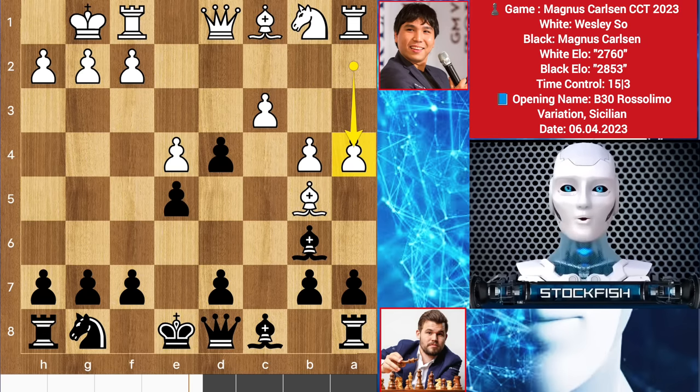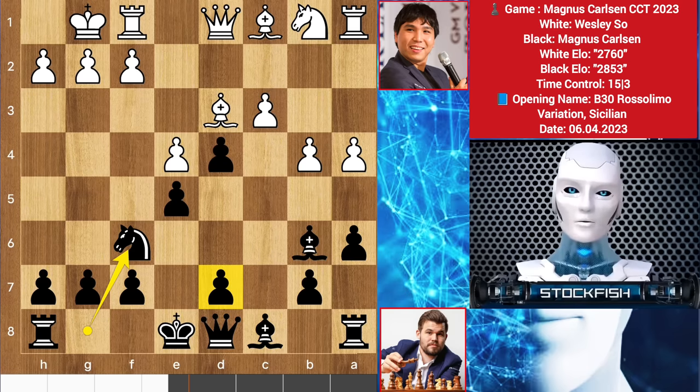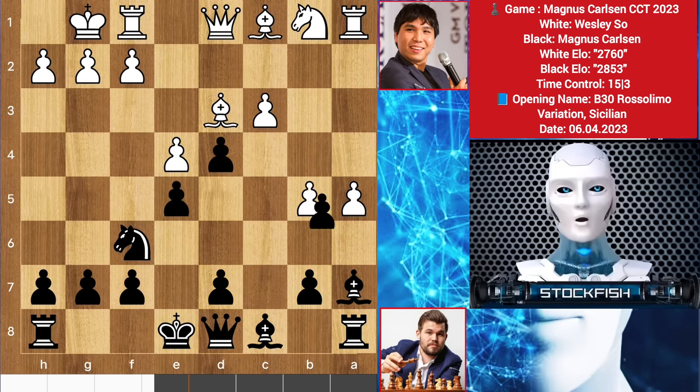B4 and bishop back. A4, threatening to play a5, so we do see here a6. Bishop backs, knight to f6. Magnus can strike the center with e5. After takes, the queen will arrive there to neutralize his pawns. A5 by Wesley So, bishop backs and b5, pawn takes. Taking the pawn with the bishop is a little bad because the bishop will not create any problems for black.